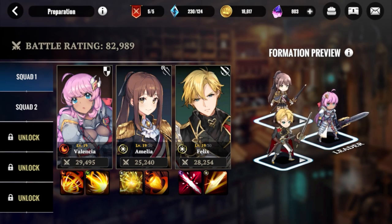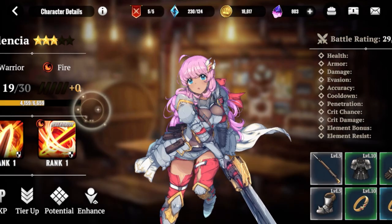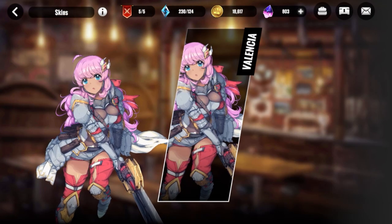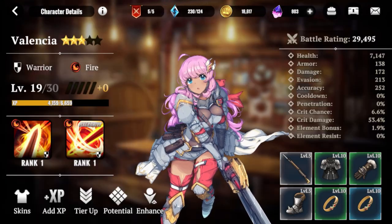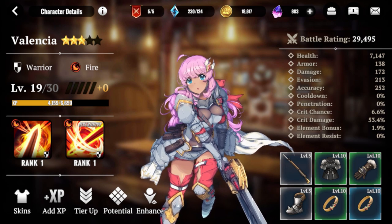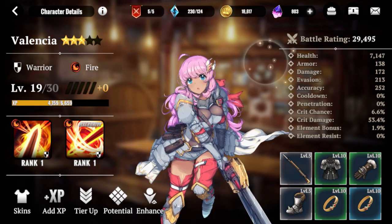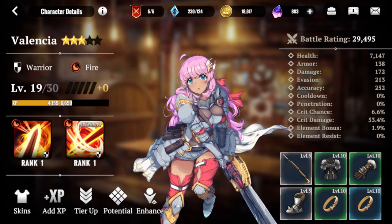Then you have Squad, which allows you to look at your characters individually. We'll go to Valencia. Down here at the bottom you have skins — I'd love to see if she has any extra skins. You have your exp, and the way exp works is through exp tokens which you get through training dungeons — you get one or two tokens and exp along with that. Make sure you put exp where you need it because they don't give you a lot; you have to really earn it and use it properly.